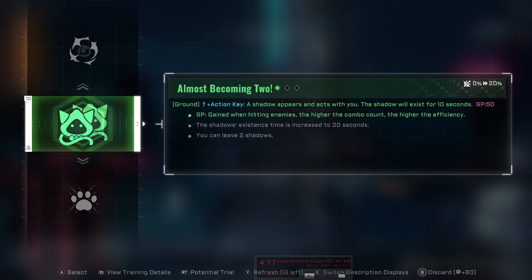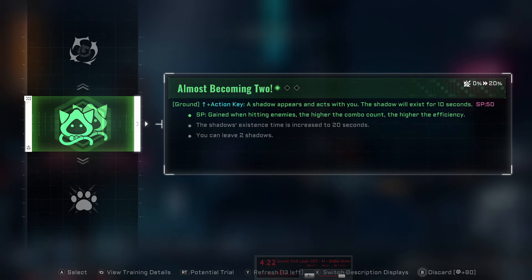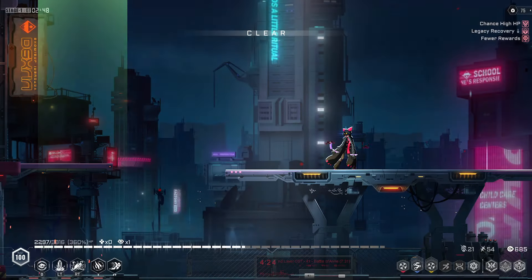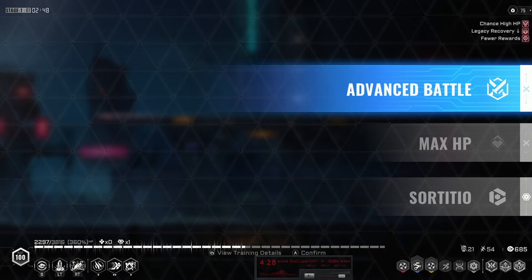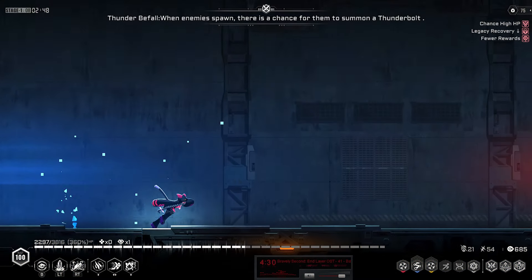I'll go ahead and pick up Almost Becoming 2 as well. This is going to be very similar to the old shadow — I think before they took MP instead of SP, but I'm not entirely sure. That might be the only difference.